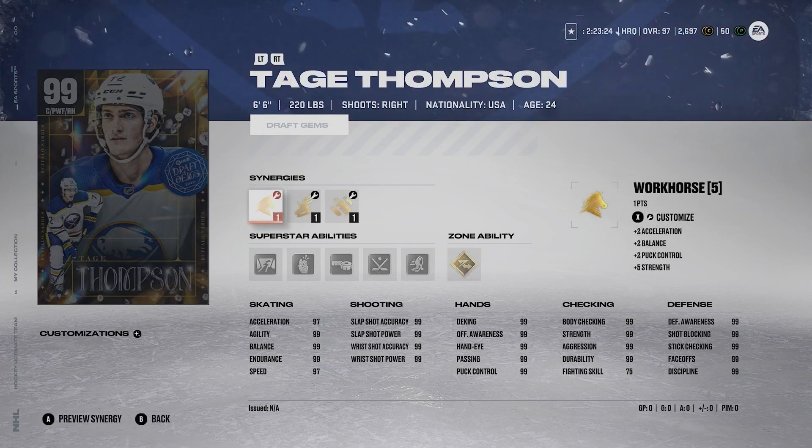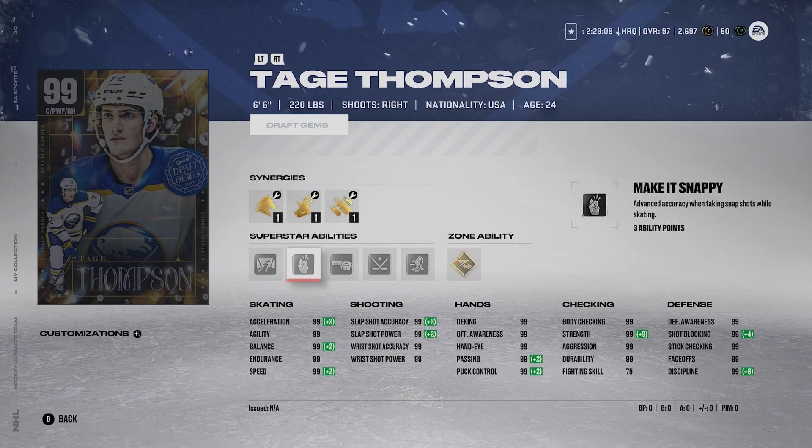And a card I also have to make is the 99 — Tage Thompson. 6'6", 220 pounds, right-handed. Maxed out everything — every stat is a 99 except for his fighting skill. Silver Close Quarters, Silver Make it Snappy, Silver Tape to Tape, Silver Quick Draw, Silver 1T, and Gold Elite Edges. This Tage Thompson card is just absolutely broken and so good. If you're a Sabres fan it's a must, and honestly it's a must for me — I'm not even a Sabres fan. He's just so, so good.